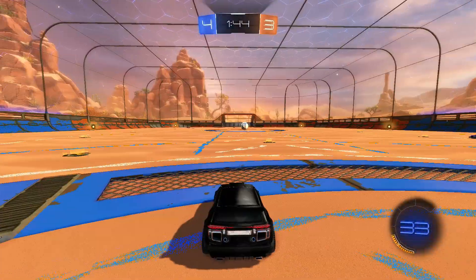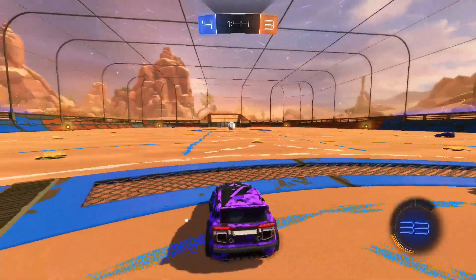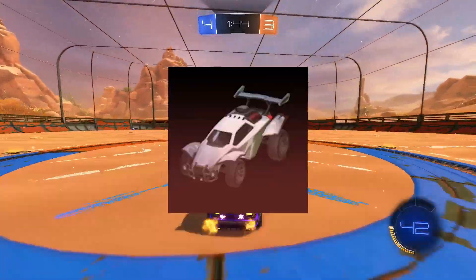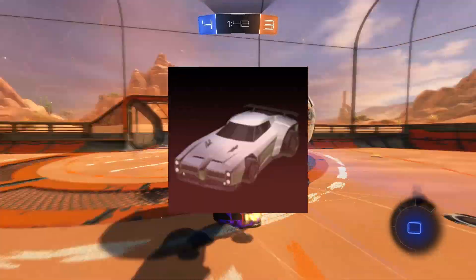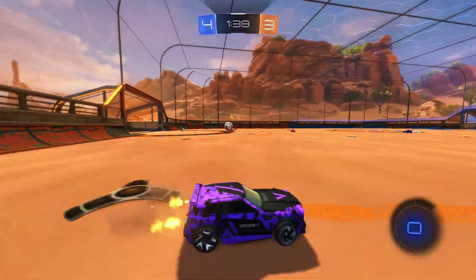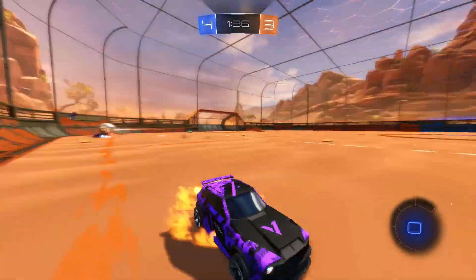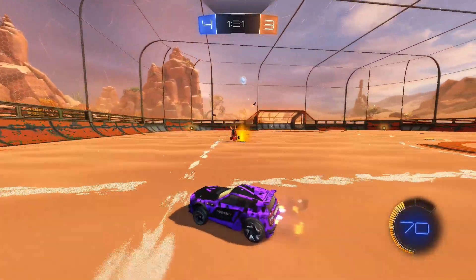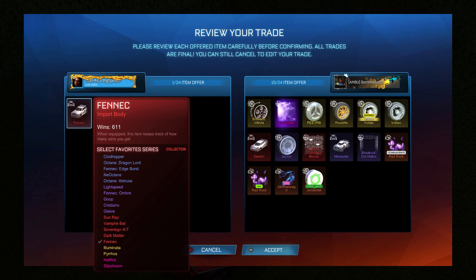Fennecs are one of the best items for getting item overpays with, because it is one of the only good unpainted cars that needs to be traded for. With the Octane or Dominus, everyone can use them for free, but if someone wants the Fennec to use in game, they have to buy it. It is often the non-traders that want to use the car just to play with, so they're not bothered about paying extra to get the car quicker. I have a great example from Big Spice who got an insane overpay for a Fennec on Xbox — the Interstellar alone is pretty much double the price of the Fennec, and then all those exotics and stuff brings this off for up to 1,500 credits at least.